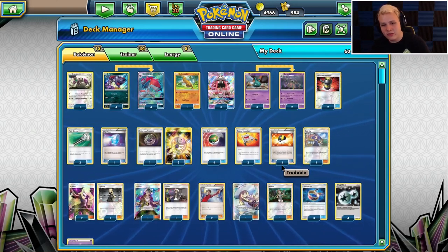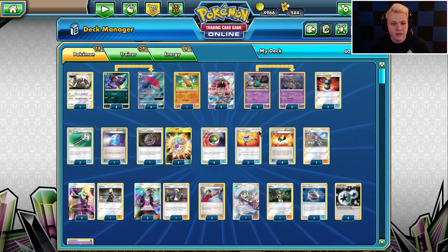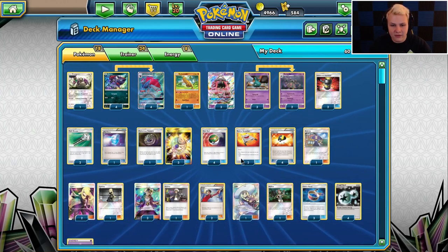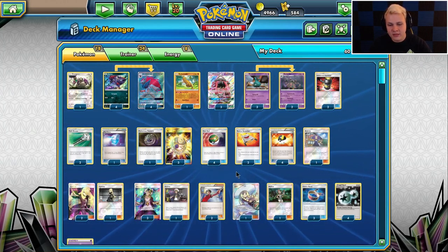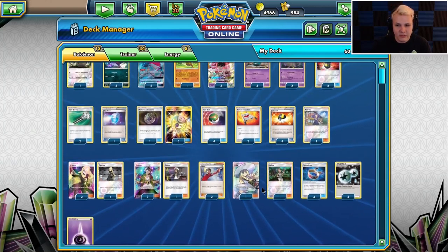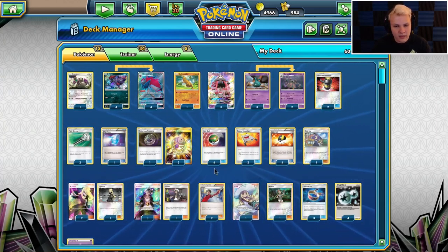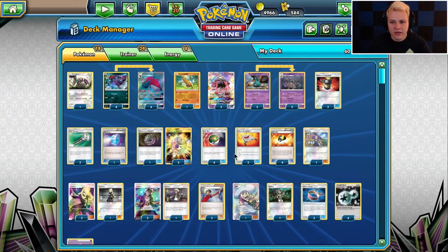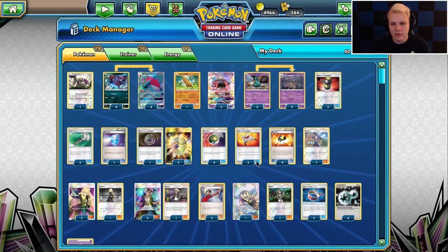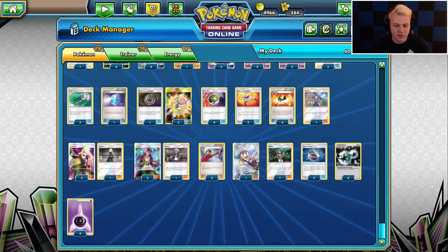I wasn't a huge fan of Zoro Garb until I started playing around with this list, and I actually really like it. I really like what they did with it. Big fan — a lot of fun. I thought I'd go ahead and show it to you guys. Pretty standard, I think. There's a couple special things in here: they've got the Enhanced Hammers, the Tsareena, the Oranguru, but the rest of the build is pretty standard compared to what other Zoro Garbs are like.